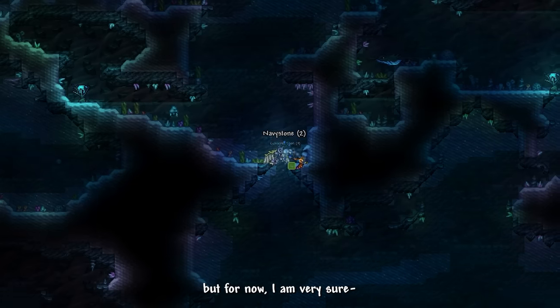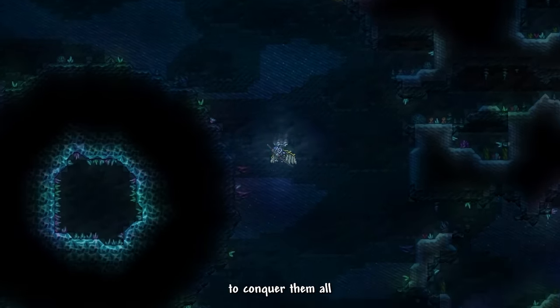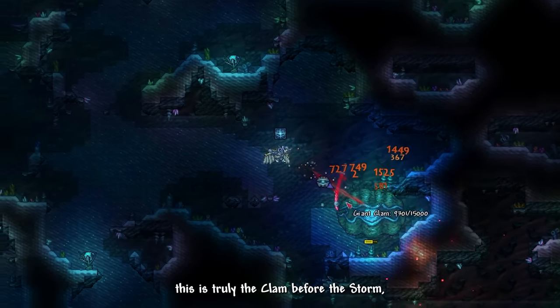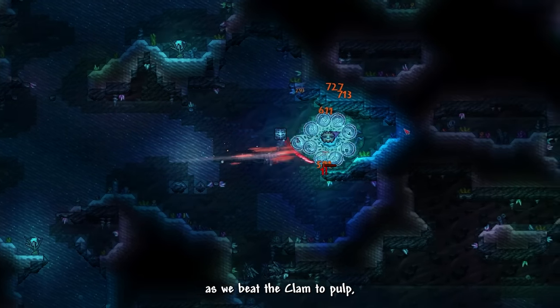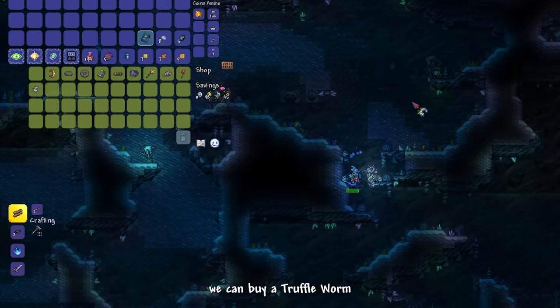I have a plan: first, we must go to the Sunken Sea to find a giant clam — this is truly the calm before the storm. We beat the clam so a Seeking NPC can spawn, and from him we can buy a truffle worm.